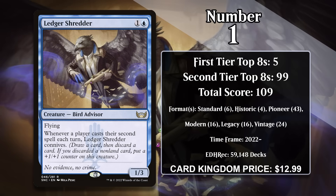The number one card is Ledger Shredder, which impressively is also the newest card on the list. That makes the 109 points it has managed to accrue seem especially insane, but this 1/3 has quickly asserted itself as one of the better creatures in all of Magic. It costs 1 generic and a blue, and it comes with flying. Whenever a player casts their second spell in a turn, it connives — meaning you draw a card and discard a card, and if you discard a non-land, it gets a +1/+1 counter. Note that the Shredder checks when any player casts a second spell — it rewards you for playing multiple spells and punishes your opponent for playing multiple spells. This can allow it to rip through your deck while making the Shredder into a very real threat.